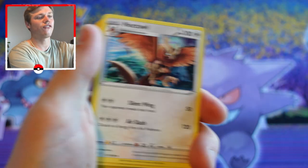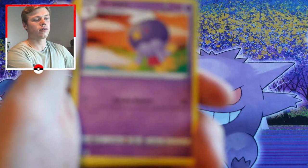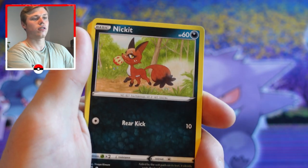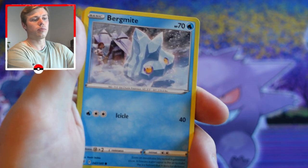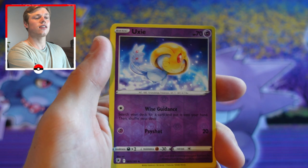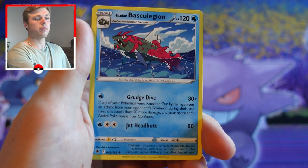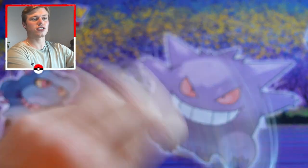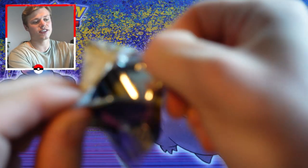Pack seven: we have a fighting energy, Hippopotas, Drifloon, Driflim, Swinub, Nickit, Petilil, Bergmite, Hippopotas, Eevee as our reverse holo, and Hisuian Basculin as our regular rare.